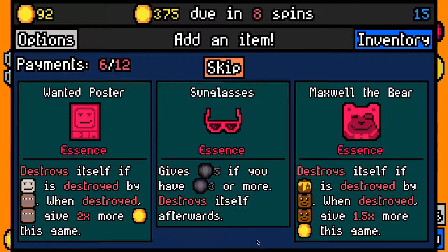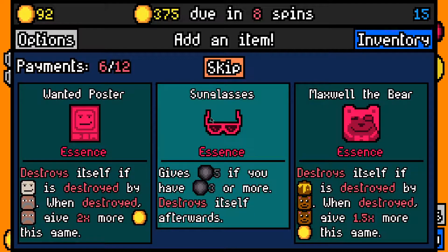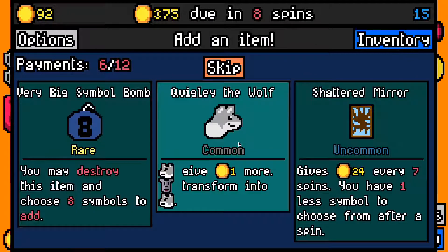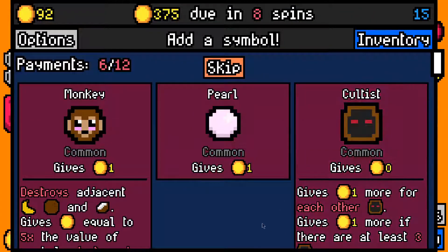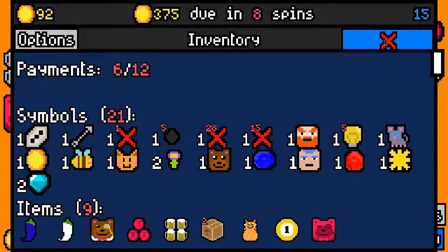We made the 300 rent payment with 92 left over. Maxwell the Bear is not terrible. I think we should be okay with removals with Cardboard Box so I don't particularly need sunglasses. I'll take Maxwell the Bear. A ruby is probably also worth it, and a very big symbol bomb — yep, it's probably worth it. Let's pick up a light bulb; nothing else here is good.